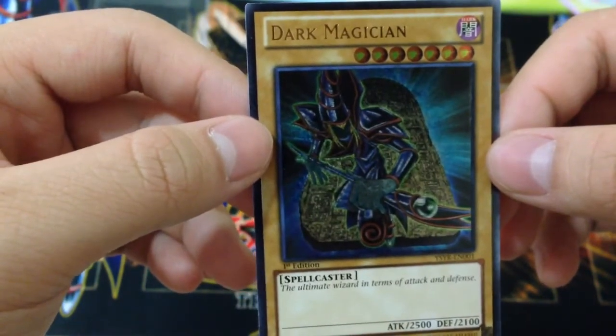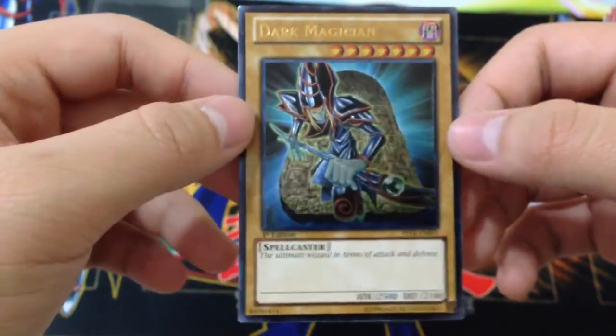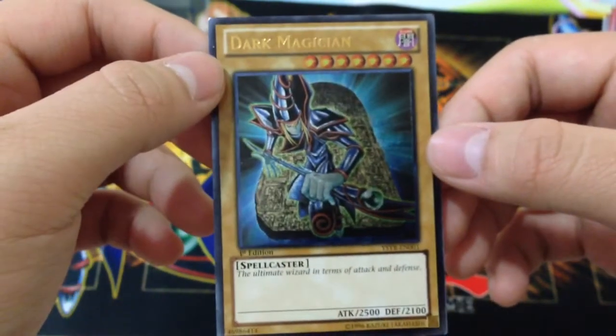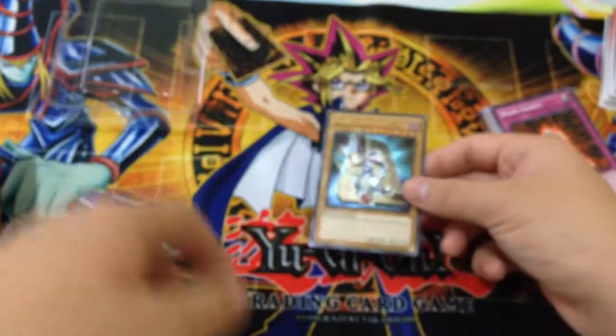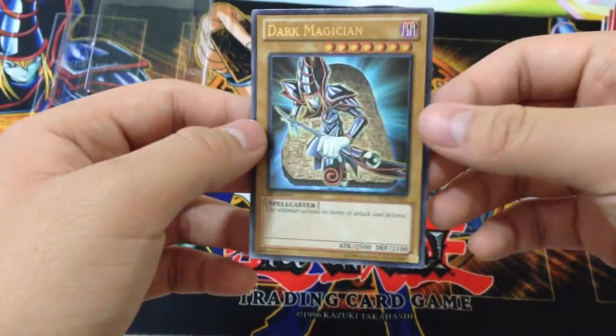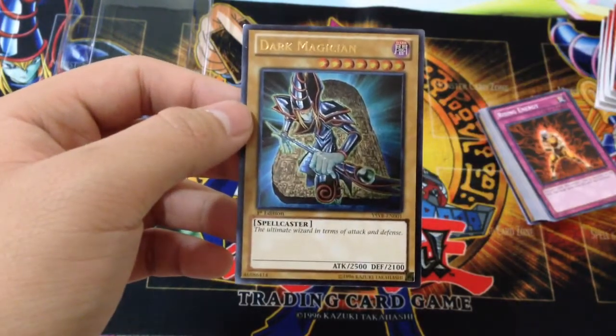Especially when you hold it up and it looks like he has no face. Ultimate Rare Dark Magician — pretty sweet. And if that's not a good enough reason to get the deck, I don't know what is. Thanks for watching, and don't forget to rate, like, comment, and subscribe. I'll be seeing you guys later with more videos. This is Azincard.